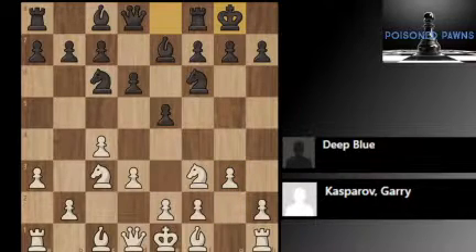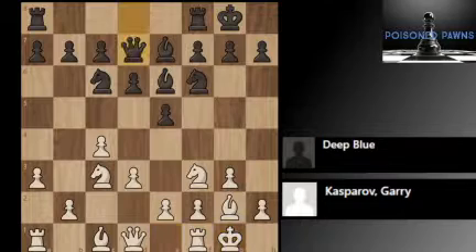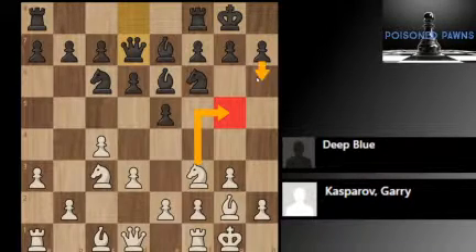This activates the bishop on the long diagonal and is building a more solid home for the White king. Bishop e6, developing Black's last minor piece. Castling and getting the king to safety. Queen d7. And I think most humans would be worried about a knight coming to h5 and would normally play h6 first. But remember that the most important thing about this match is that Deep Blue is not human — and that was basically the entire marketing point.